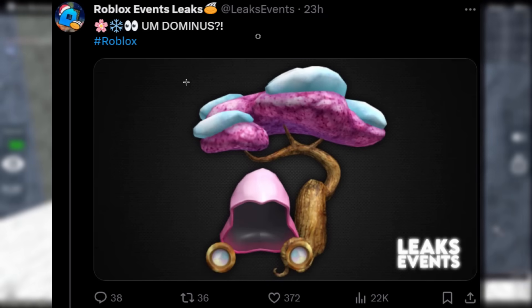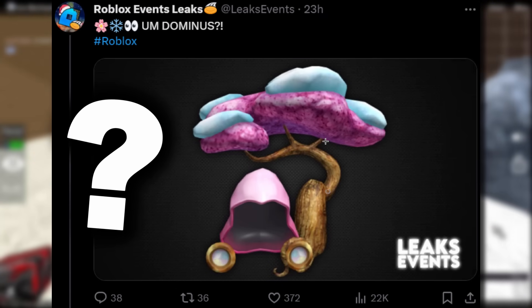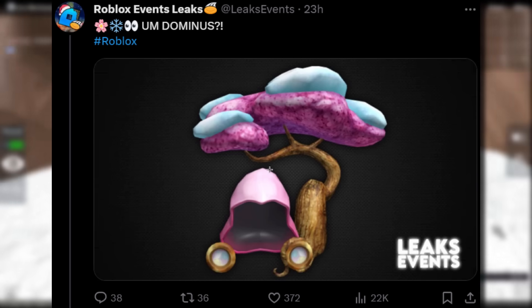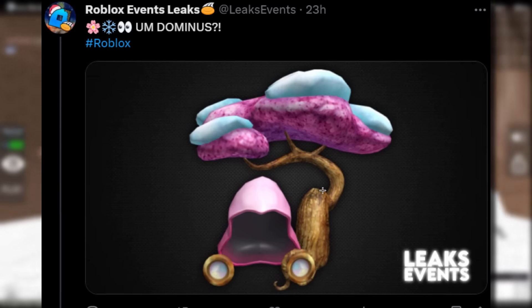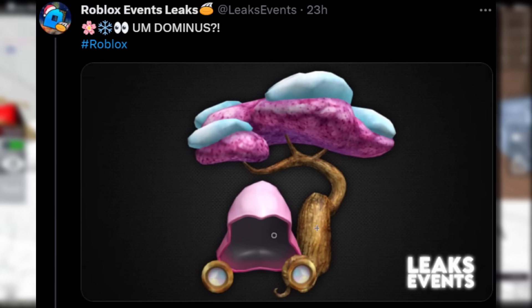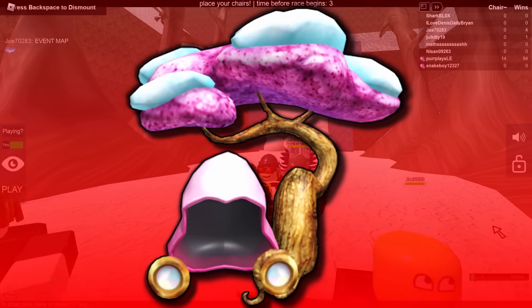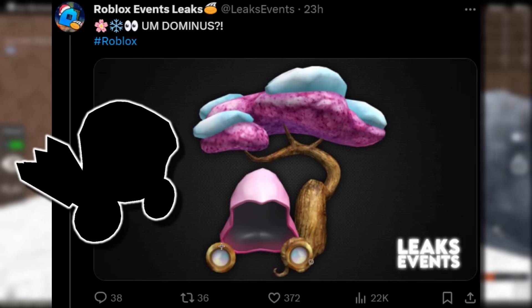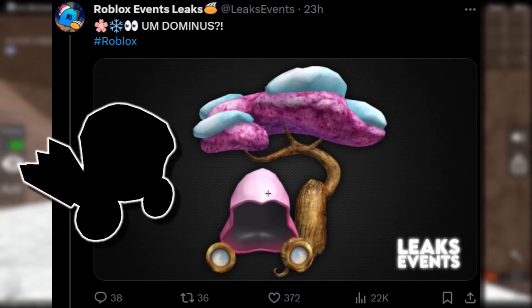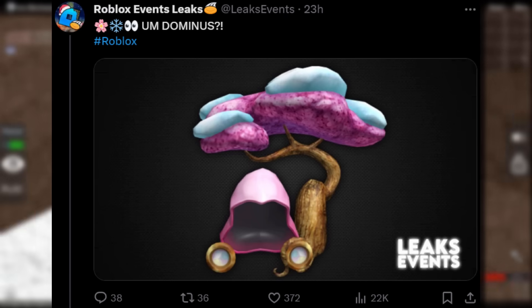It's from Roblox Event Leaks. And as you can see, they said, Dominus? Roblox has kind of uploaded — they've uploaded the mesh and texture onto one of their alt accounts. They've like 50% uploaded one of the weirdest, most ugly Dominus hats I've ever seen. Look at this thing. What even is that? A cherry blossom snow Dominus hood? Clearly it's based off a Dominus. It's got the buttons at the front. It's got the hood part there. It's got a tree stuck on it,